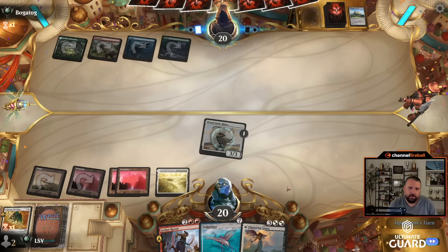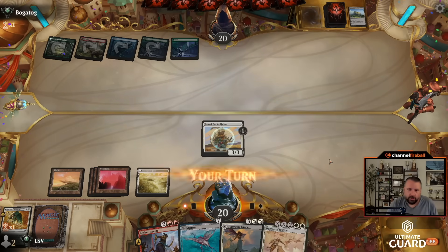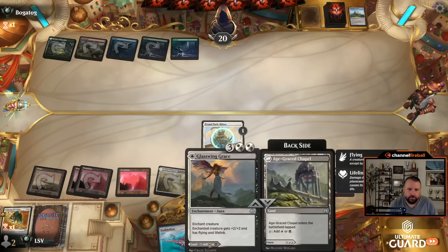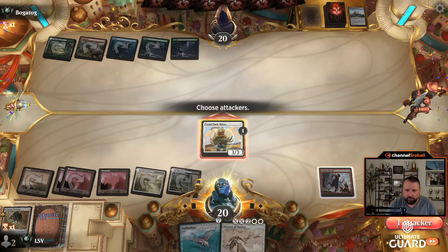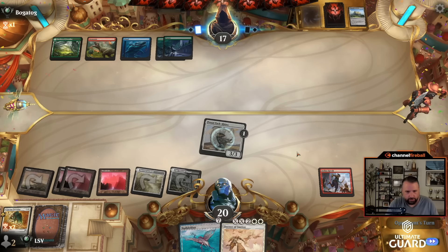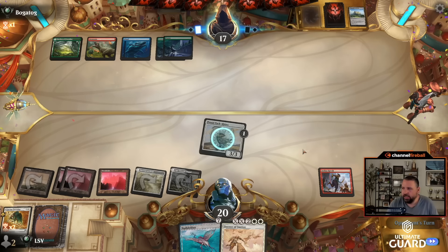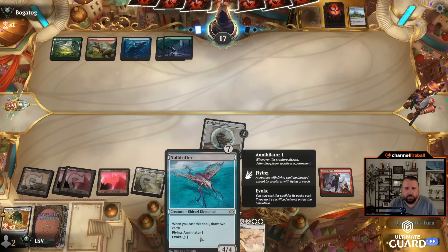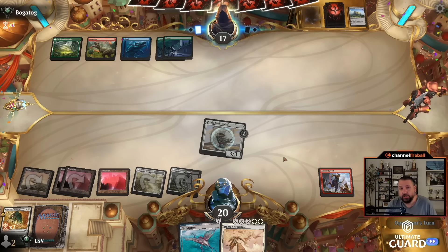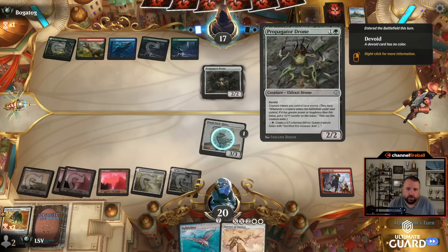They've got to play a land this turn. I drew a Decree of Justice — let's play Aether Revolt, play Glasswing Grace as a land, and then next land gets me to Null Drifter. Maybe I can cast a Decree too. Drawing another expensive card in Decree made me really want to play Glasswing Grace. I think this just makes me want to go Null Drifter into hard-cast Decree, or cycle Decree for like six soldiers. Propagator Drone — they make a two-two.